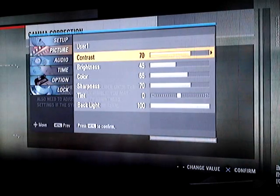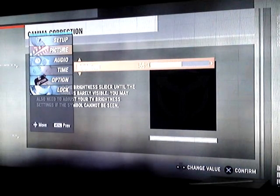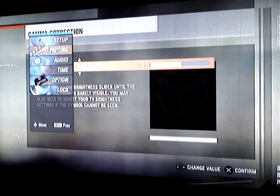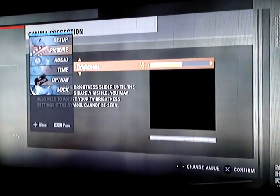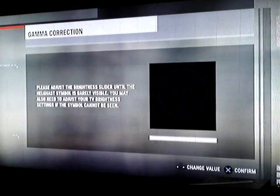Alright. Contrast. Brightness. Let's turn up the brightness. Oh! Now I can see the Helghan symbol. There it is. So I guess my brightness was a little low. Interesting that I had to fix that for the game. Now how the hell do I get out of my menu? There it is. Alright, so now I can barely see it. Let's continue.